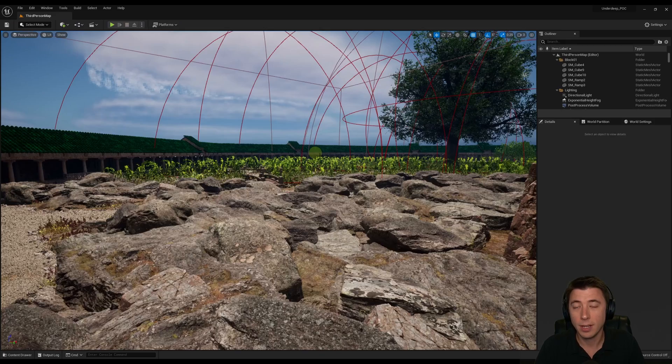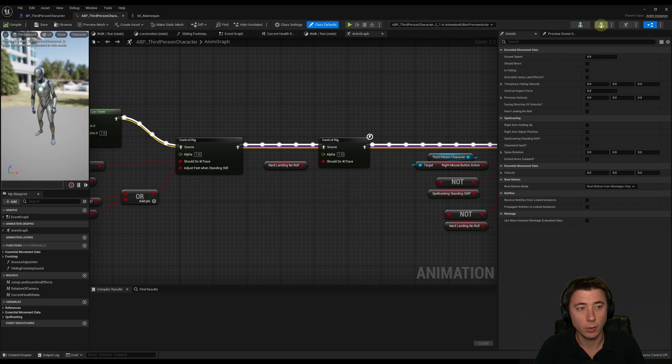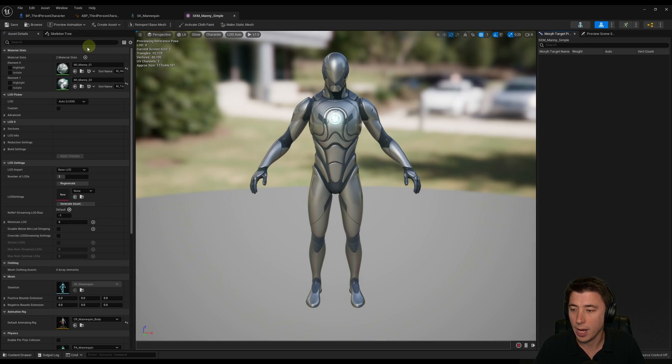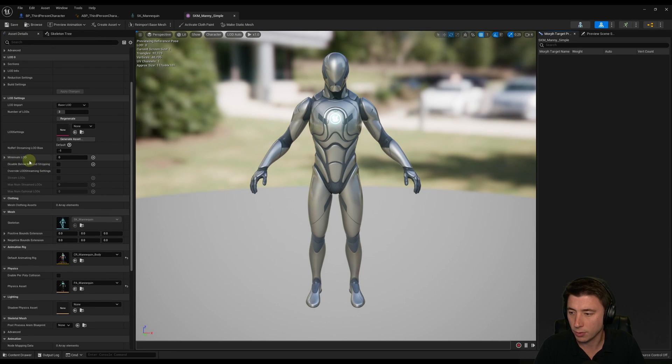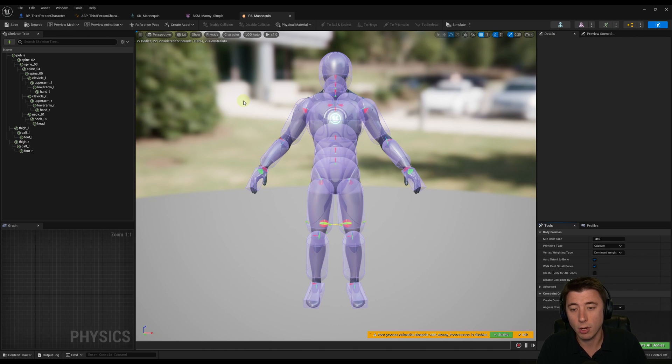We're not going to go deep into this today, but if we go back into our animation blueprint and over to our skeletal mesh, then in asset details we'll find our physics asset: PA_Mannequin. This is the physics asset that comes automatically with the Unreal Engine 5 mannequin. These capsules all constitute simple collision around areas of the body. I've never rigged one myself, but there's a great tutorial on Prismatica Dev's channel — I have a link in the description below.